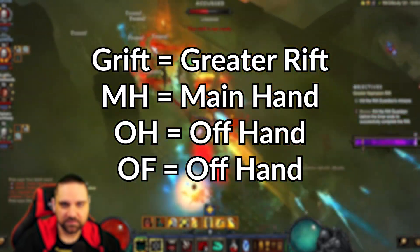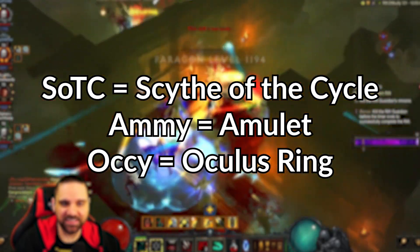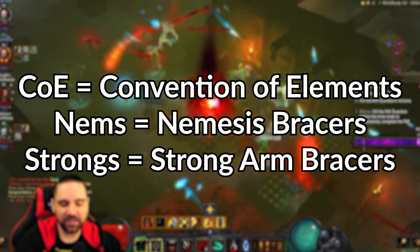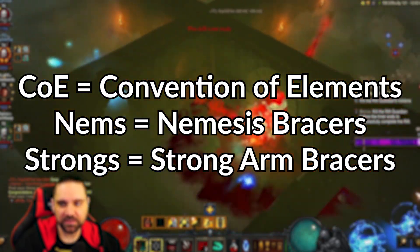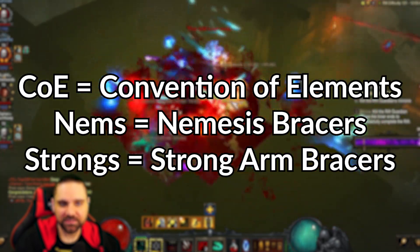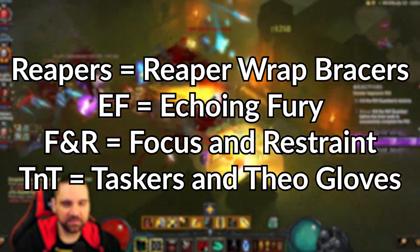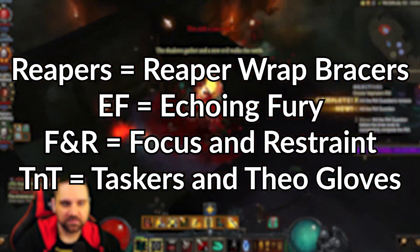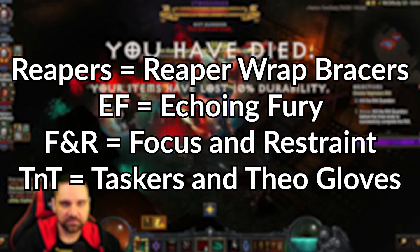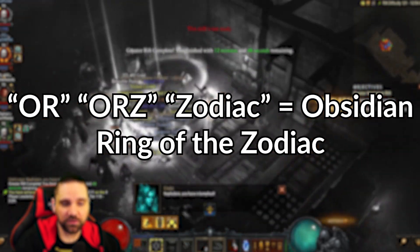MH equals main hand. OF equals off hand. SOTC equals Scythe of the Cycle. AMI equals amulet. AKI equals Oculus Ring. COE equals Convention of Elements ring. NEMS equals Nemesis Bracers. Strongs equals Strong Arm Bracers. Reapers equals Reaper Wraps bracers. EF is Echoing Fury. F and R equals Focus and Restraint. TNT means Tasker and Theo. OR, ORZ, and Zodiac all mean Obsidian Ring of the Zodiac.